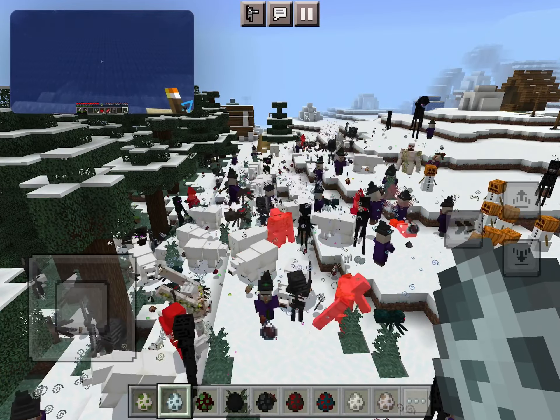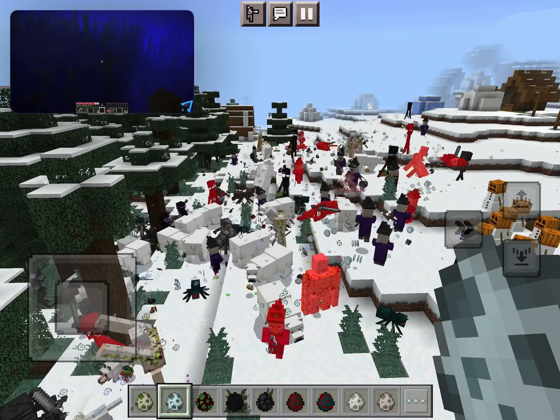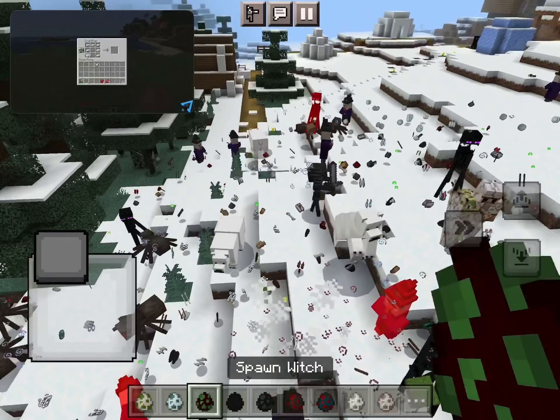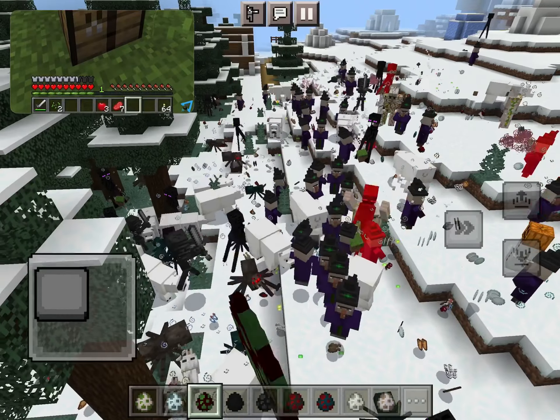If you go underwater, bubbles will appear above your hunger. When the bubbles run out, you will start taking damage until you get more air. Putting on armor will create clothing symbols above your health to indicate how much armor you have.